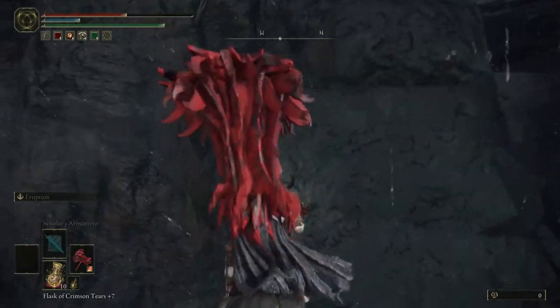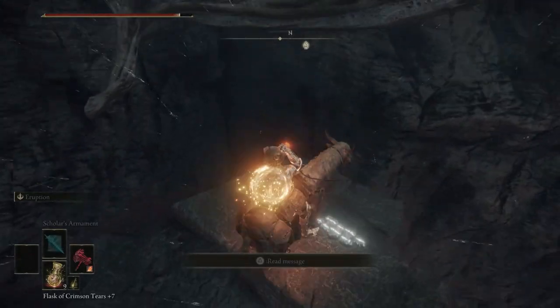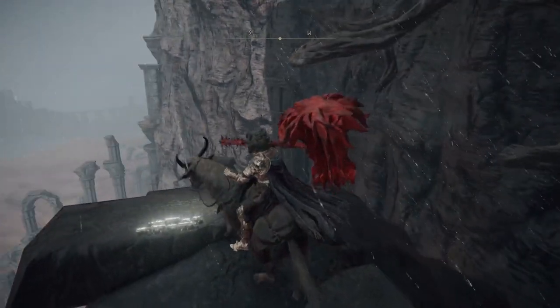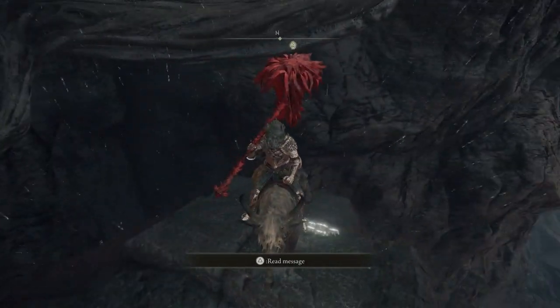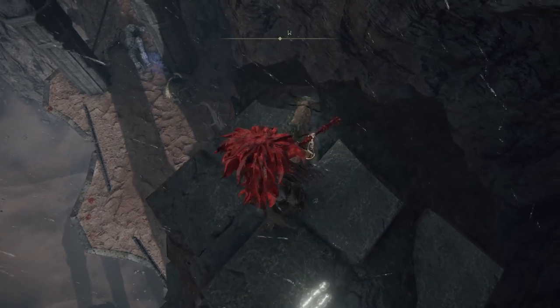Hop on your horse. Drink again because you're probably taking some fall damage — there's no point in skipping that. Look down and you want to be right down there.